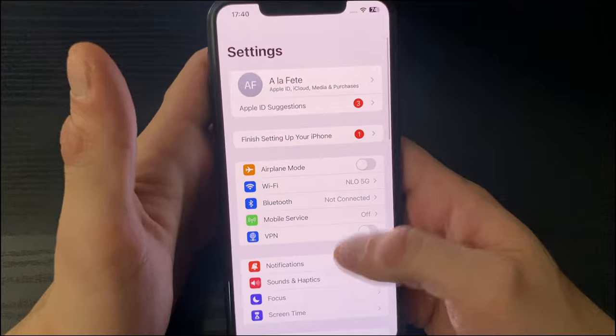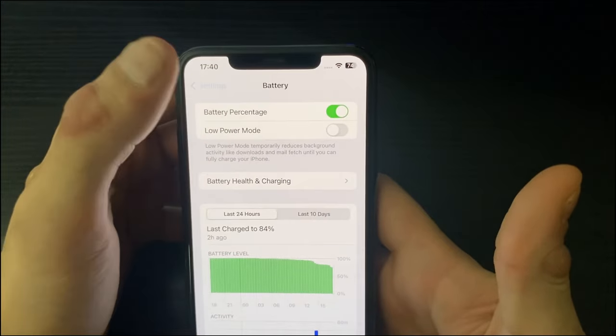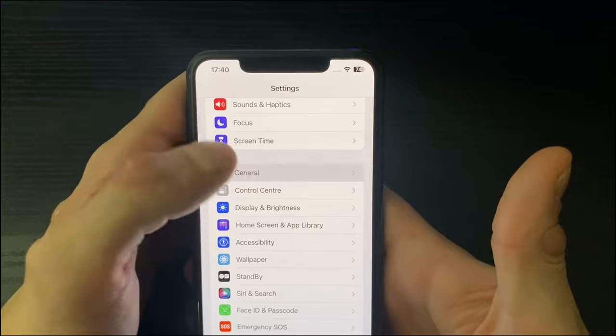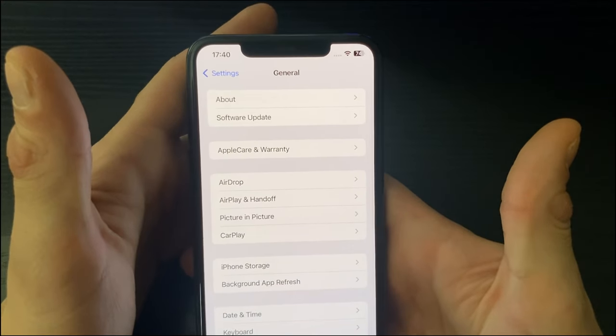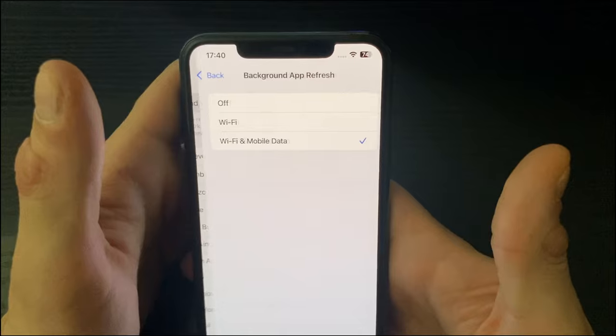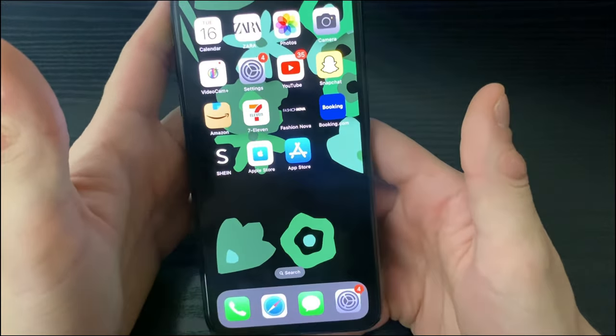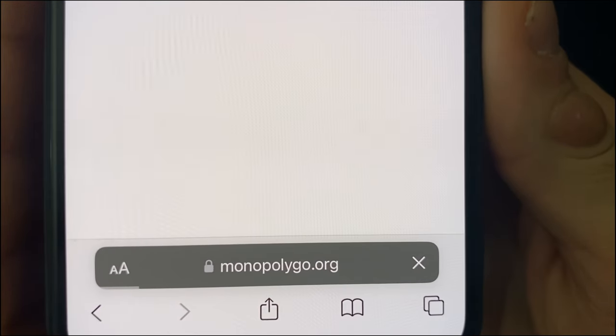Next, go to your Settings, then the Battery section, and make sure that Low Power Mode is off — and Battery Saver Mode for Android users as well. For iOS users, go to General, then Background App Refresh, and make sure Background App Refresh is on for Wi-Fi and mobile data.